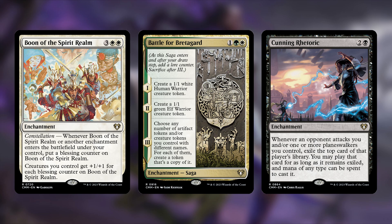Next up is Battle for Bretagard: one, a green, and a white — a saga. Chapter one creates a 1/1 white human warrior token, chapter two creates a 1/1 green elf warrior token, chapter three lets you choose any number of artifact or creature tokens you control with different names and creates a copy of each. This is a great saga for the deck, and for each token Anikthea makes you can copy it — but I didn't really find the need for the populate theme. Anikthea did everything I needed.